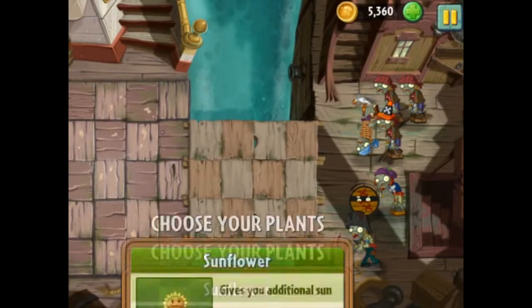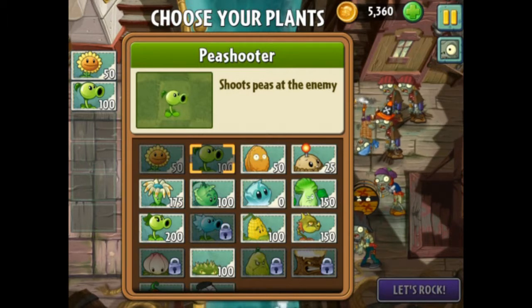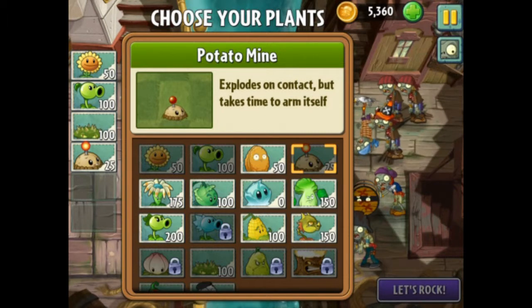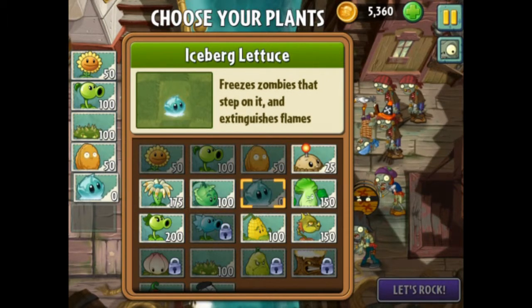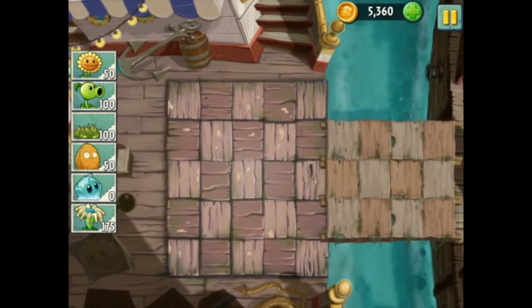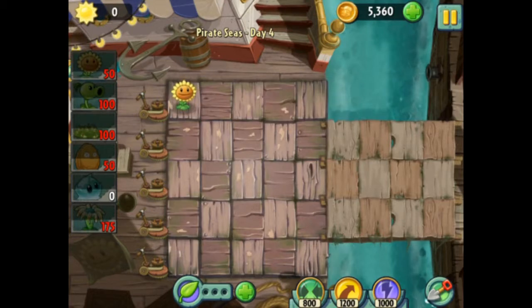We just got the Spikeweed, so that's definitely going to be something we're going to need in this level. As you can see, we have two open spots there, so we're definitely going to want to get the Walnut to slow guys down. We're going to want the Spikeweed because there is a Barrow guy there and he breaks the Barrow. We're going to forego the Bomb this time, because for half of the level you can't place the Potato Bomb or the Potato Mine on the wood part that's above the water. So we'll have to alter our strategy here a little bit.